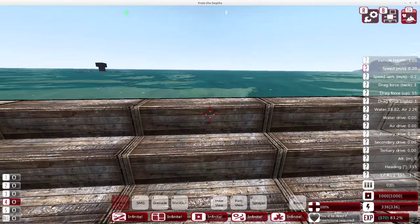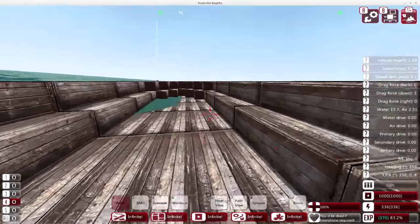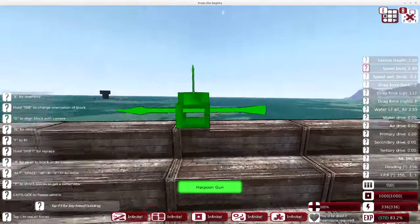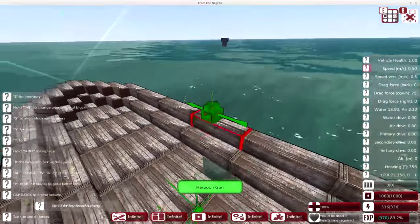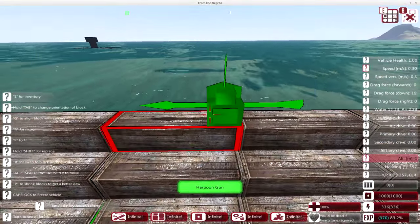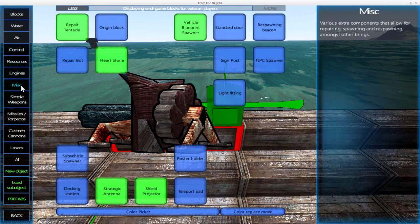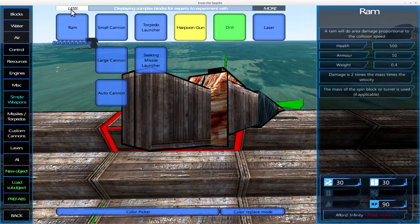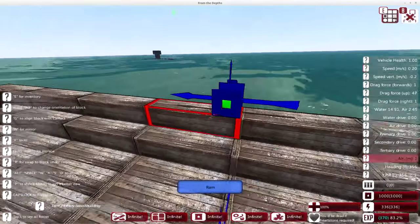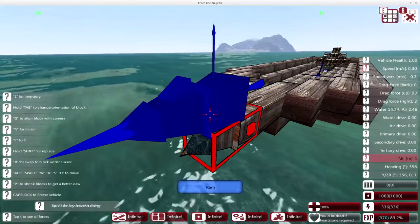Without going too advanced, we will look at more advanced subjects in different videos. So the basic starting point: if we go into build mode to add something to our ship, we've got a little target out there. The weapons available — we'll start down this list. If we press E and bring up the E menu, down on the left-hand side after blocks, air, control, resources, and engines, we have simple weapons. If we go back, you start with just a simple ram and large cannon. The ram is a fairly simple device — you put it on the front of your ship and you ram. It's very simple.